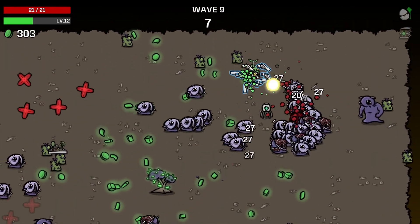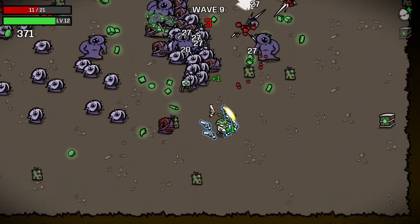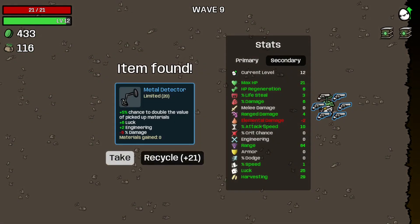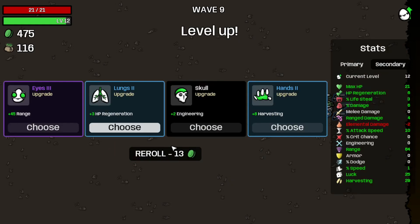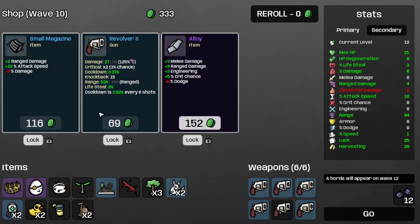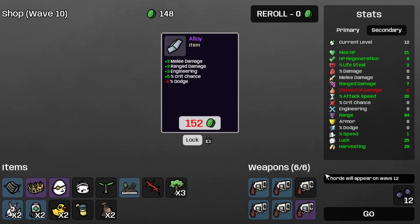Let's kill that tree — I wish I had a lumberjack shirt so I could kill trees in one hit. Let's recycle the medical metal detector. I'd take it if I had a vigilante ring, but I don't. We start with the white flag. Let's grab the regen, the revolver, small magazine, and save the alloy for later.